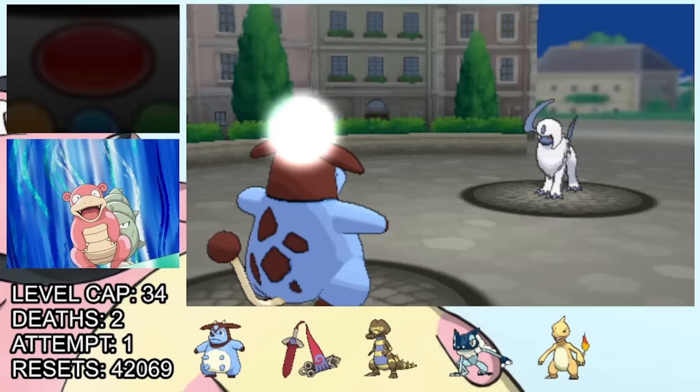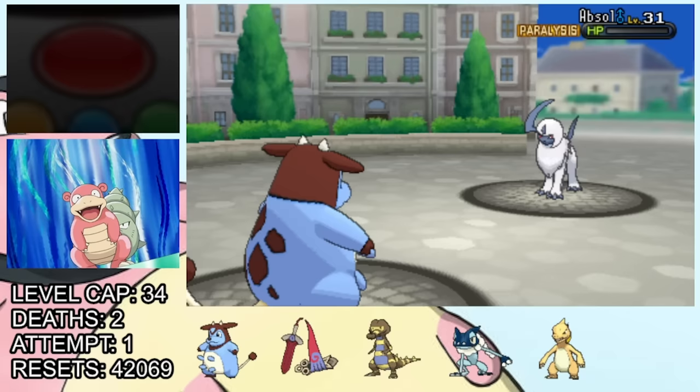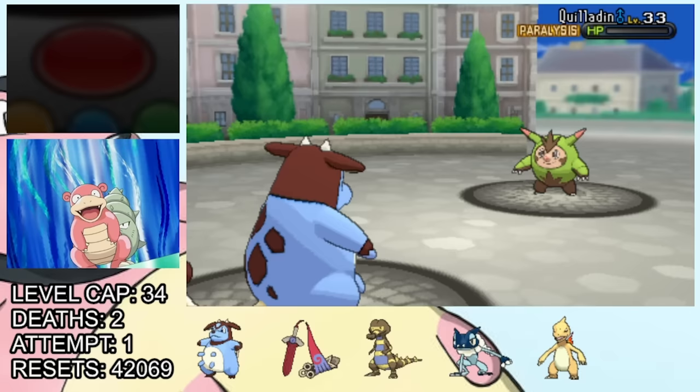Next up is the Absol, which finds itself in a similar position — paralyzed by the sheer girth. Doesn't quite kill, so Miltank gets a little bit low, but we get to use one of my favorite moves, Milk Drink, to heal up no problem. Fun fact: we can also use this out of battle on other members of our party. Absol goes down, then Quilladin comes in and he also can't handle it. Jokes aside, Miltank is actually an insanely strong Nuzlocke Pokémon.